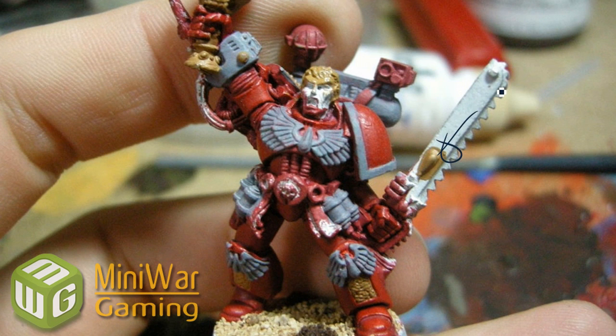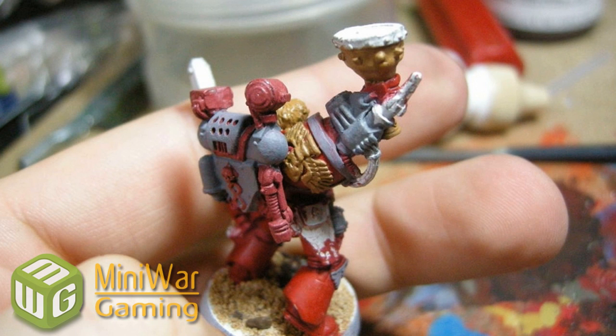For the gold bits, I'm going to do a bit of a non-metallic, and I'm using the same color for blonde hair. This is Reaper Palomino Gold. You can see parts here that are going to be grey and gold on the shoulder pad.